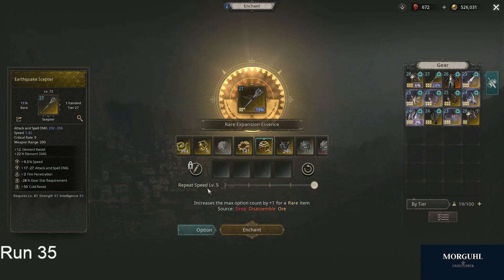We have to keep that for items that are worth a lot, since these are tier 4 and tier 6 stats — it's not that great yet, so I don't really want to use that. My only option left now is the disintegration essence, which removes one random stat. So I actually only have a one in five — 20% — chance to remove this stat here.